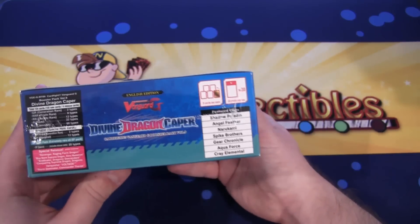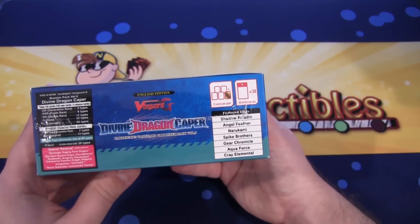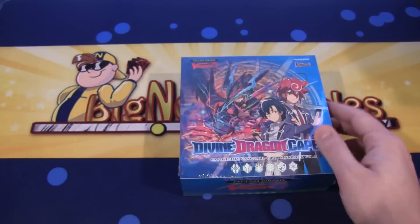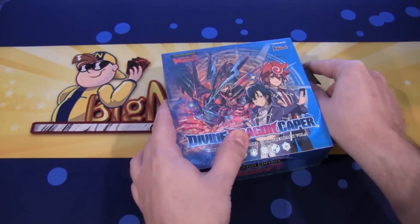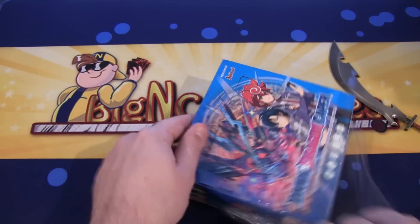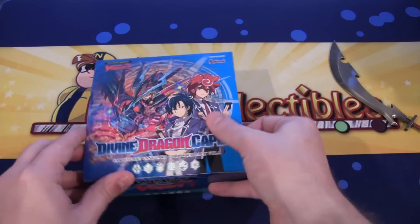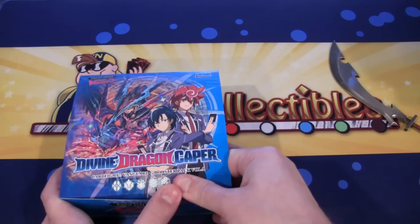Here are the featured clans in this set: you can get Shadow Paladins, Angel Feather, Narakami, Spike Brothers, Gear Chronicle, Aqua Force, and Kray Elementals. We're also getting 30 packs out of these boxes. And of course I got this from Big and Collectibles, so be sure to check them out — link in the description. They have an awesome store with all kinds of different card games: Cardfight!! Vanguard, Pokemon, Yu-Gi-Oh!. Pretty much everything I open on this channel I get from them.